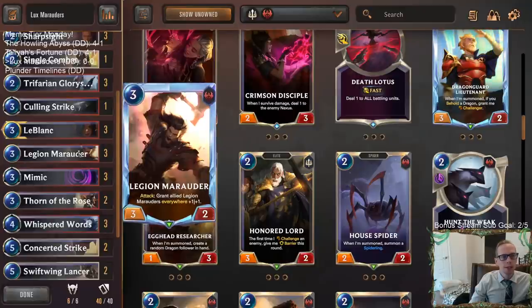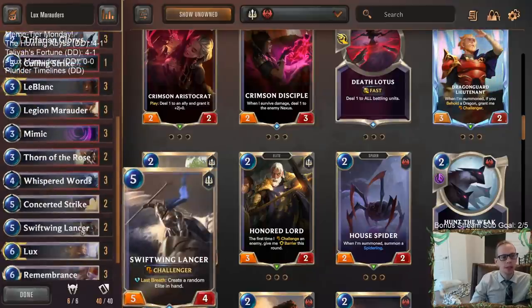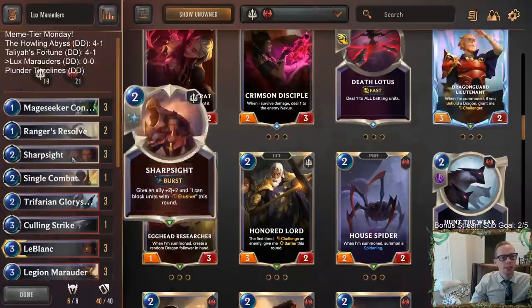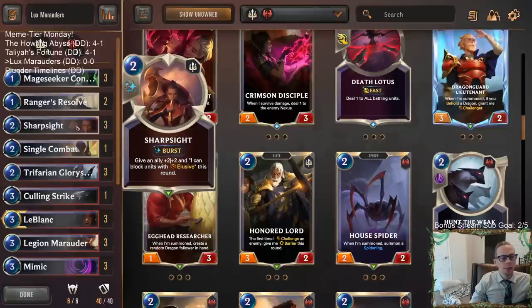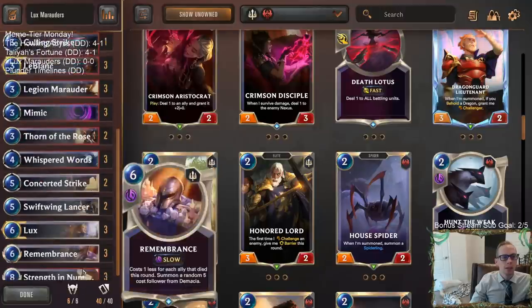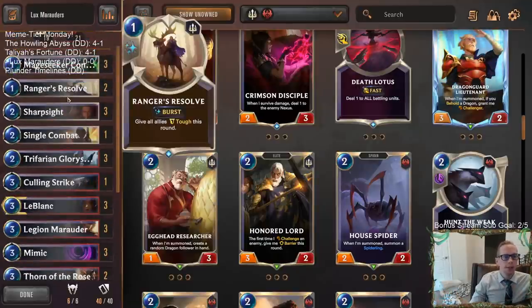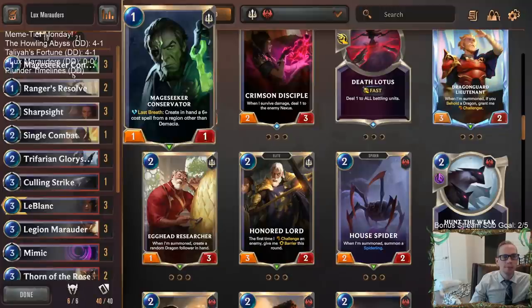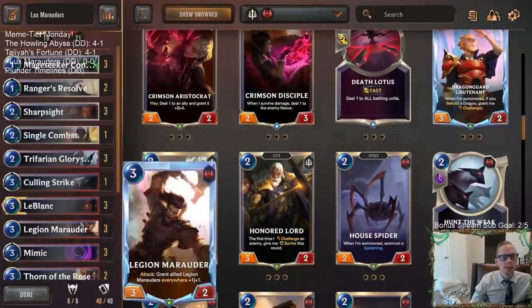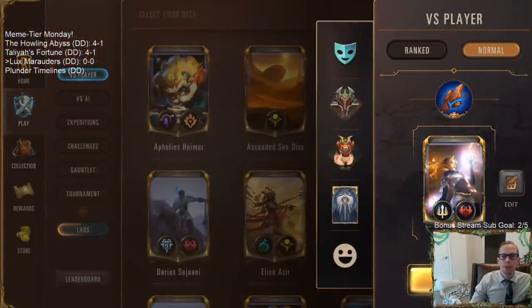It's a deck that does care about the Reputation mechanic. We're going to have LeBlanc, hopefully big Legion Marauders, and we'll have Thorn of the Rose. We got Swiftwing Lancer — a cool five-drop, the five-four — so it'll help turn on Reputation and create a random elite with the last breath. Also Glory Seeker. Demacia gives us Sharp Sight to help protect Legion Marauder, and Ranger's Resolves to protect our Marauders. Conservator can create some cool last-breath spells. It's going to be a fun meme-tier deck with Lux and Marauders — let's go play our five games.